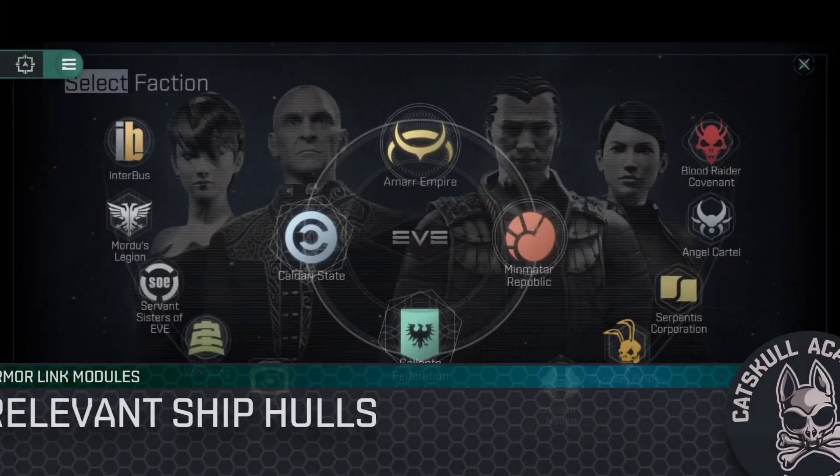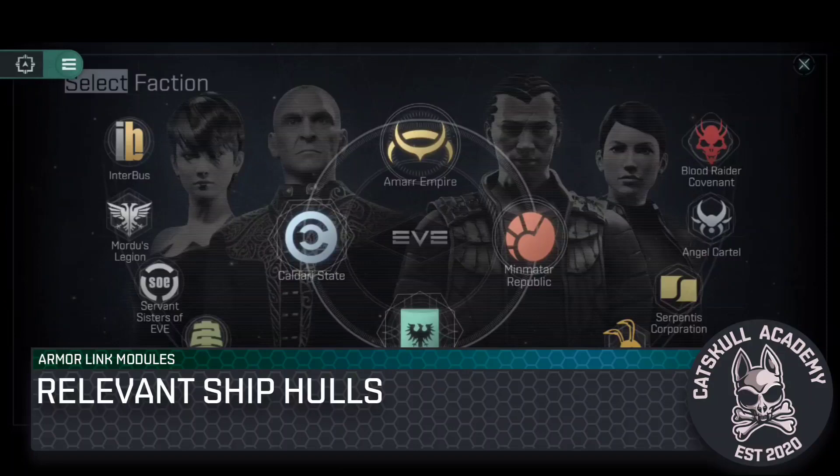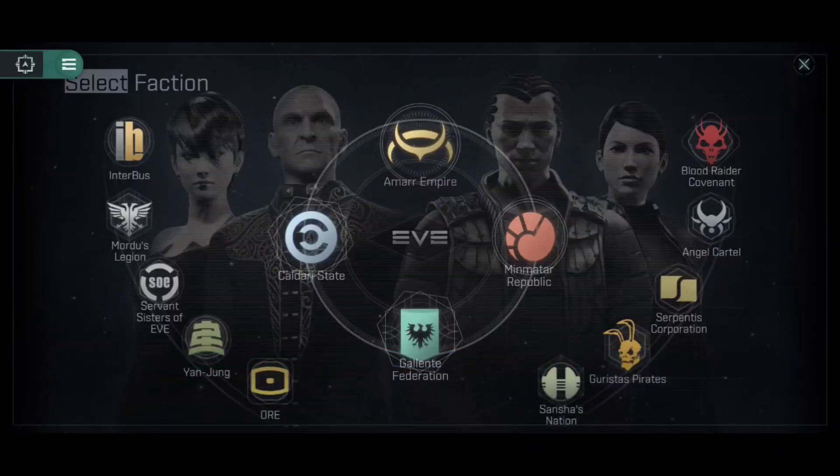Only certain ships can fit Armor Link modules — they require the role bonus 'can fit Armor Link modules.' You'll find these in two of the main factions: the Amarr Empire and the Gallente Federation. Due to symmetry in the ship trees, we're going to look mainly at the Amarr Empire, but understand that an equivalent ship exists in the Gallente Federation ship tree as well. None of these are unique to either side.